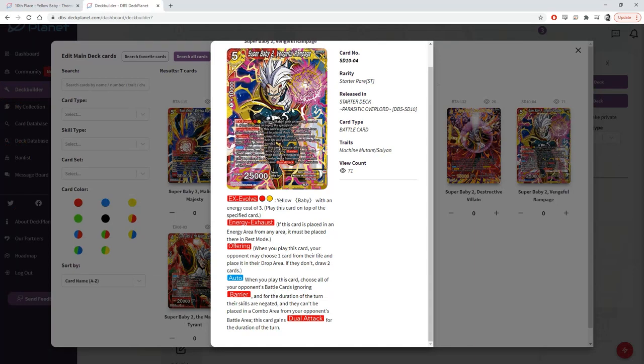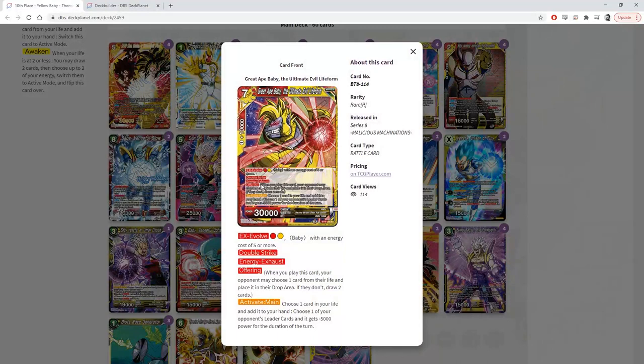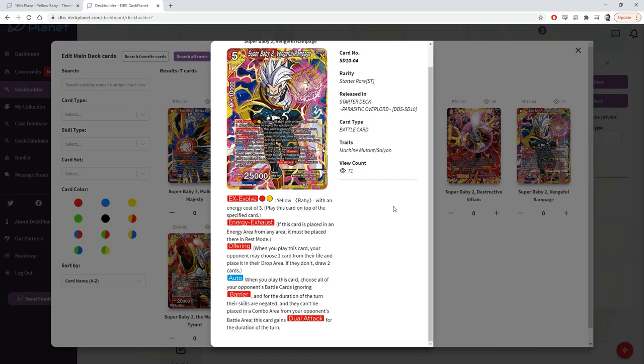If you already have the Yellow Janimba out turn three, you can EX evolve the baby on top of it to get the five-drop out, then Awaken after that to get the other great baby out, do one swing, use it as offering, and then you can just theorycraft how much pressure this deck could do with all that.